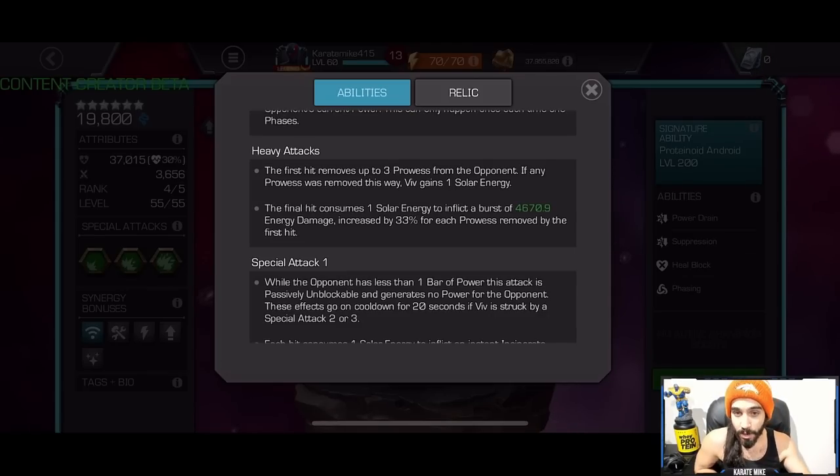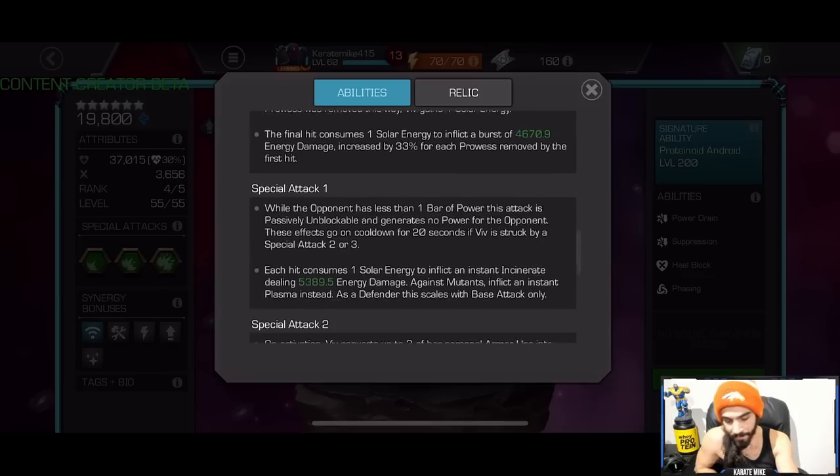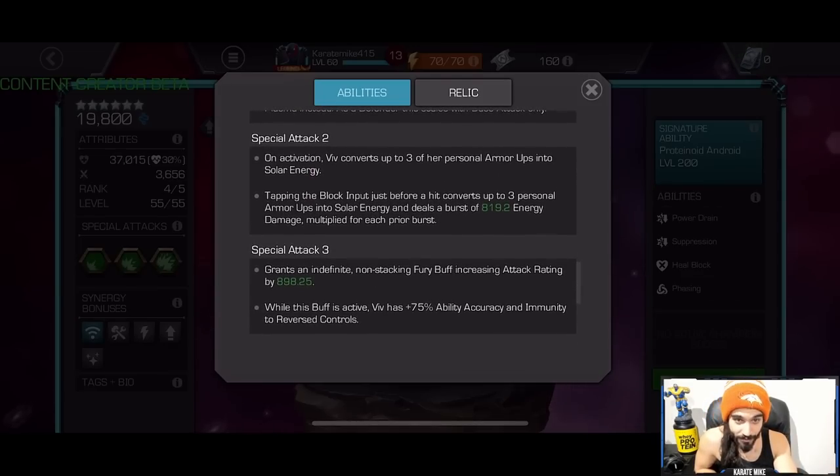For the heavy attack: the first hit removes up to three prowess from the opponent, and if any prowess was removed that way, Viv gains one solar energy. The final hit consumes one solar energy to inflict a burst of damage increased by 33% for each prowess removed by the first hit. So if the opponent has a lot of prowess, you can take advantage of that for some extra damage.